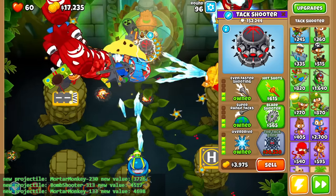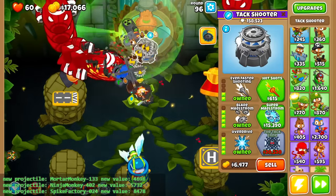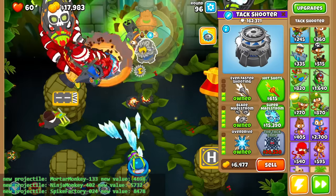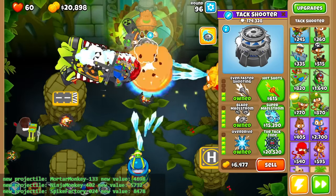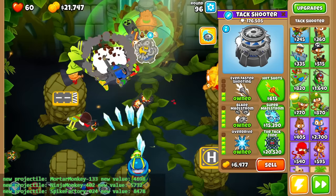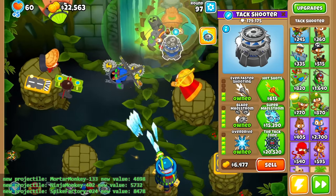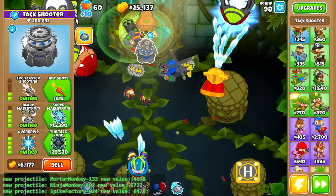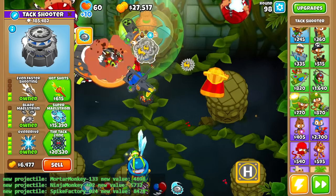I'm gonna get rid of this attack. 4-0-2 Ninja, not very good. 0-2-4 Spike Factory is pretty decent, not gonna lie. Yeah, we're shooting out stacks of 16 Deadly Spikes at once. Granted, I wish it was 1-0-4 and I wish it had Lead Popping, because right now the Impale is actually not working — synergizing with this. I'm pretty sure if a Frozen Balloon hits this, all the Spike Balls go away, which is very bad news.